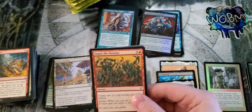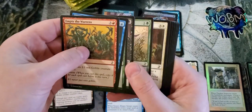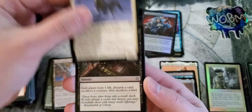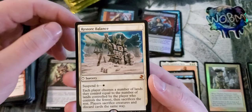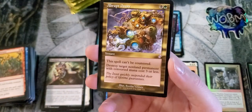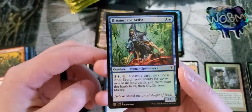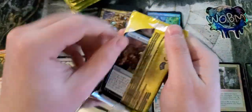I don't think I've seen more than two of the foil time-shifted cards in one box, and I have seen a box that didn't have any — which would be a big, big depressor. That's where a lot of the value is at right now. Restore Balance for another Mythic — number four, not counting our time-shifted — and Abrupt Decay. This box has turned out to be pretty nice. Foil Dreamscape Artist. Still got about eight packs or so left.